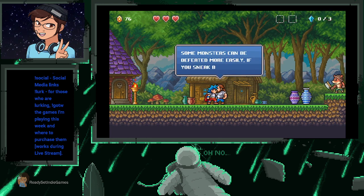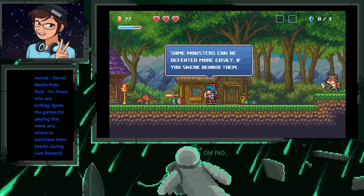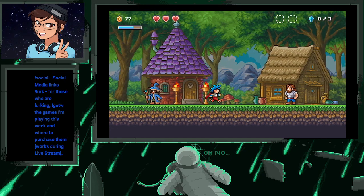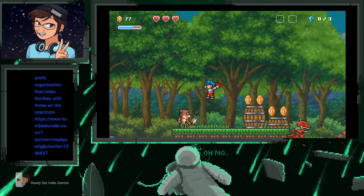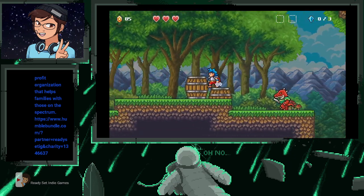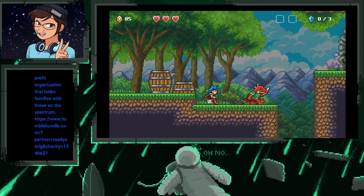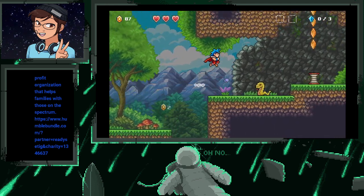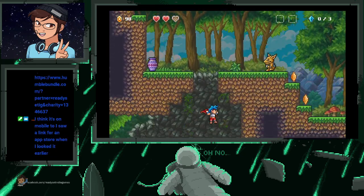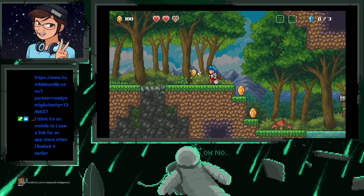Use magic auras to activate your weapon's special attack. Monsters can be defeated more easily if you sneak behind them. Well, that happened — I goofed that. This is probably one of those that needs to be attacked from behind.